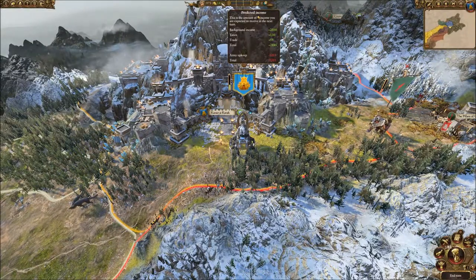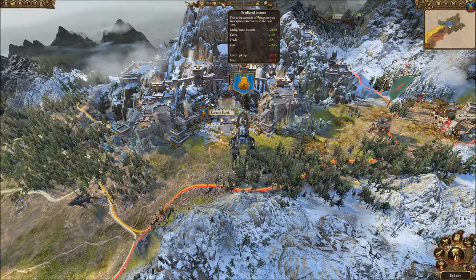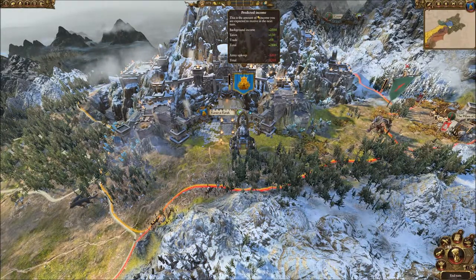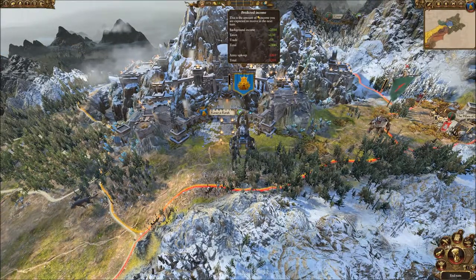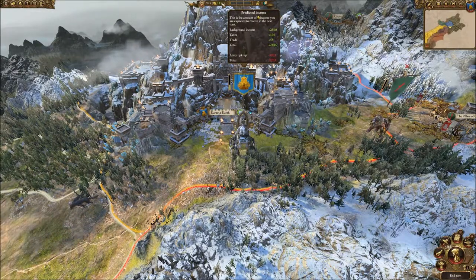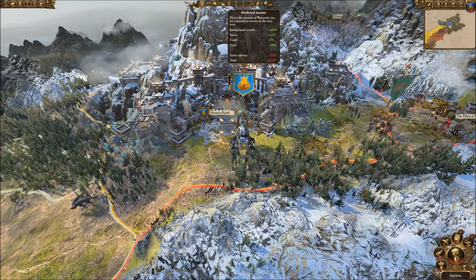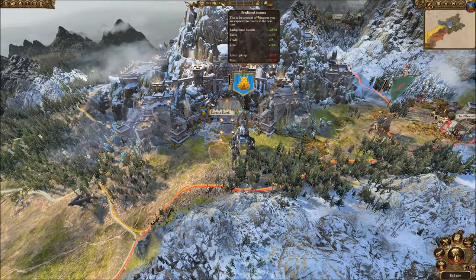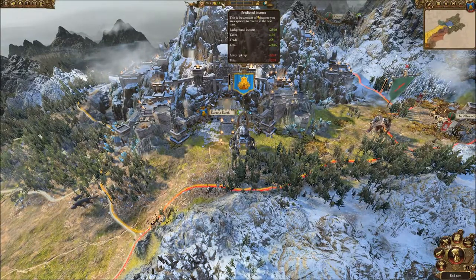Where you really will waste your army and spend upkeep you don't need to is when you've taken so many casualties that you're having to replenish for a number of turns. Every so often that's unavoidable - in a last stand battle or when you've had to fight multiple stacks with one army. But where you can, stack the odds in your favour so that the enemy takes huge casualties and you regain yours back in a turn or two maximum.